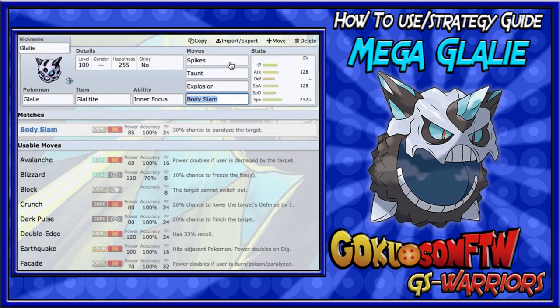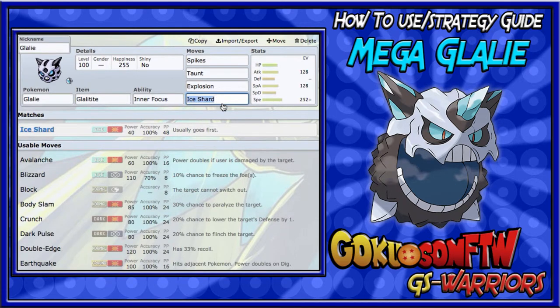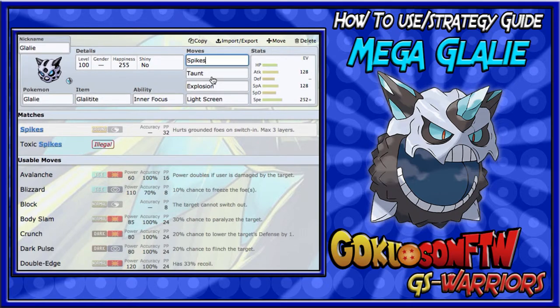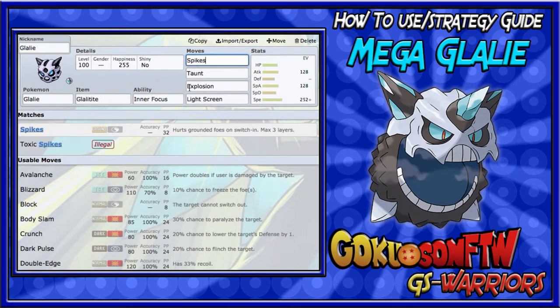For the third move you want Explosion — this is a setup Glalie, so after setting up you want to take out one Pokemon with Explosion. For the fourth move, run Light Screen, which raises the team's Special Defense. The strategy is: get Light Screen up first, then use Taunt to force switches, then layer up Spikes, then Explosion.